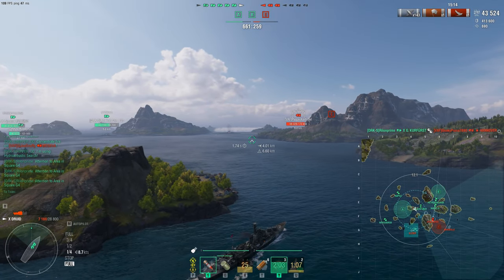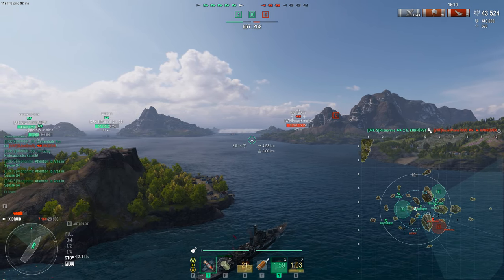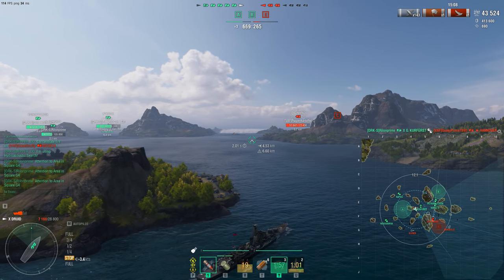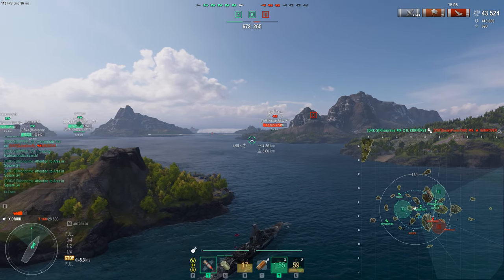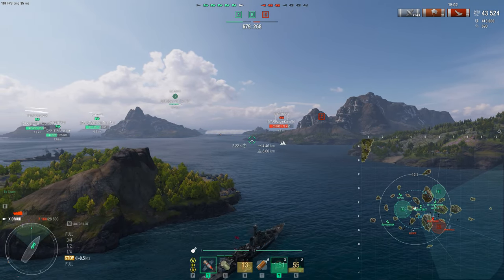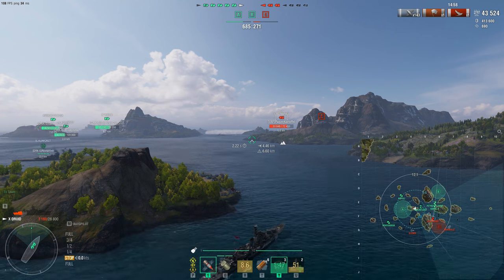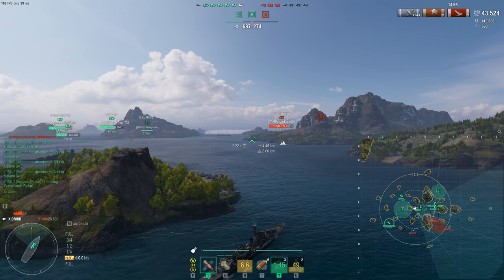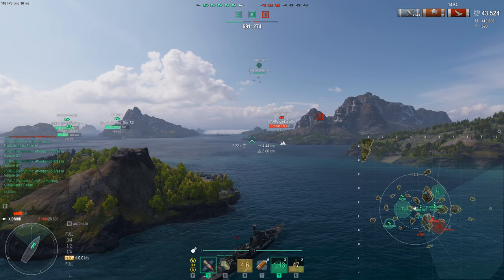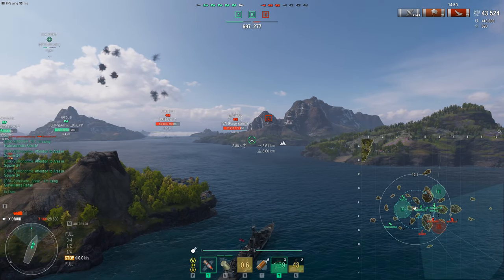Just like that, half their team is gone. By flanking from the west we were able to get broadsides on two cruisers. Their battleship was also showing broadside — he thought he could be sneaky hiding on an island, but with the Druid providing pressure we continuously dealt damage, then we pushed the GK down the middle to saturate and destroy.